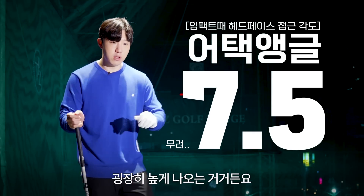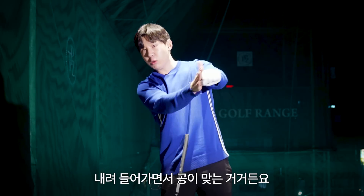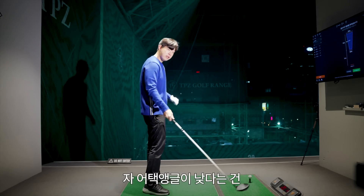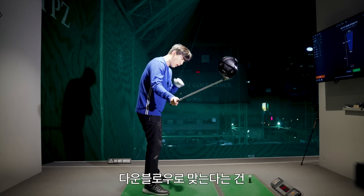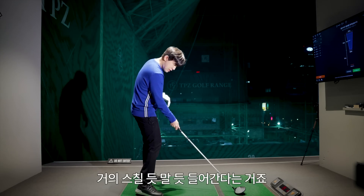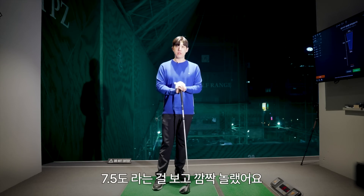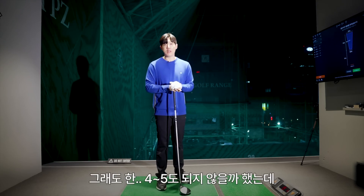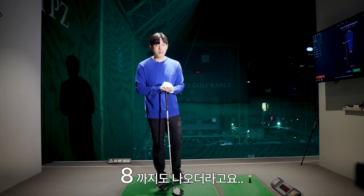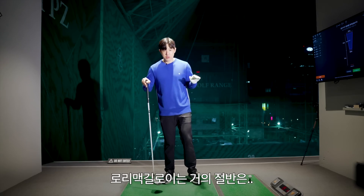하이 드로우는 공이 정말 밑에서 바닥을 스칠 듯 말 듯 들어가면서 맞는 거예요. 어택 앵글이 낮다는 건 다운 블로우로 만든다는 것으로 높은 데서 아래로 내려가는 거고, 어택 앵글이 높다는 건 거의 스칠 듯 말 듯 들어간다는 거죠. 저는 7.5도라는 걸 보고 좀 깜짝 놀랐어요 — 한 4~5도 정도 되지 않을까 했는데, 마음먹고 칠 때는 7.5도, 8도까지도 나오더라고요.